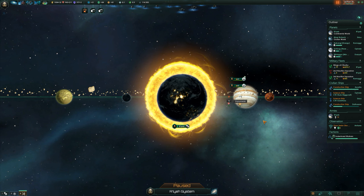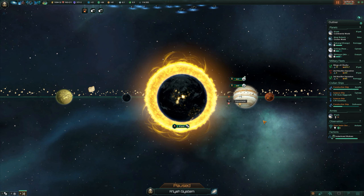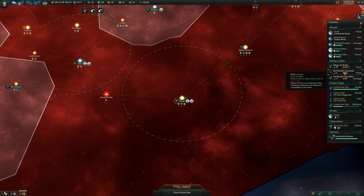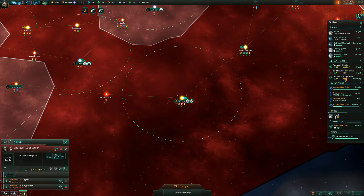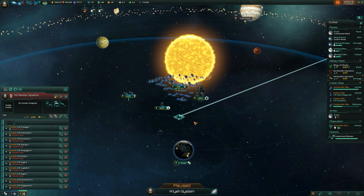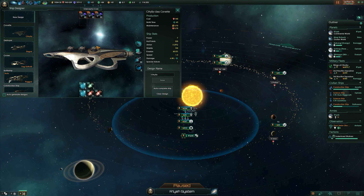Cheers and welcome, my friends. I'm Horat Drac and we are playing Stellaris on Insane Difficulty as the Great Old Ones. Welcome back to the series. In the last episode we finally got our battleships, and I think today it's time to design a battleship. So that's what we're gonna do right now.